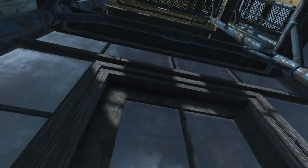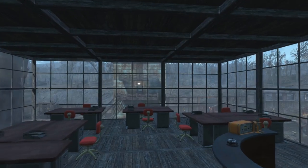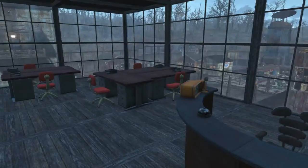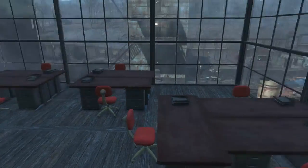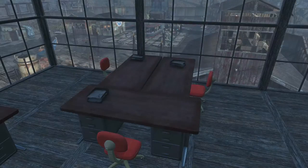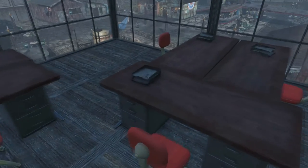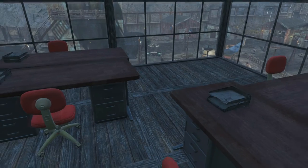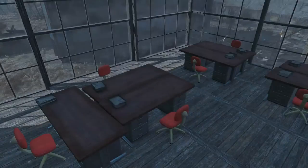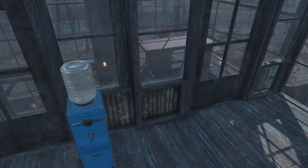This is a tiny-scale replica of Dunder Mifflin from The Office. Over here we've got Pam's desk, and all the desks are arranged in the way they are in the show — close together with a water cooler. The only things on the desks are the filing trays. And over here we've got Michael's office with a shelf, a nice painting, and a nice rug.